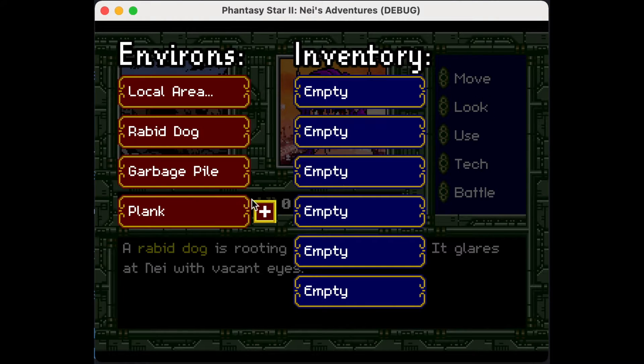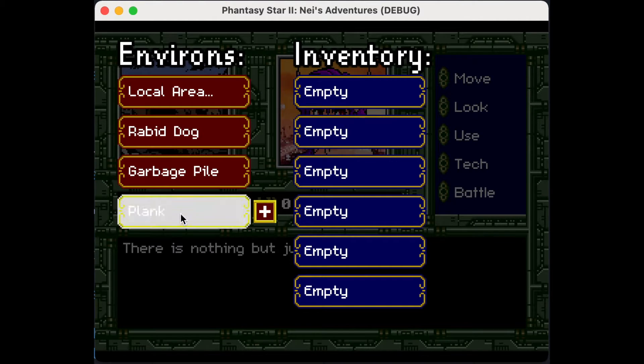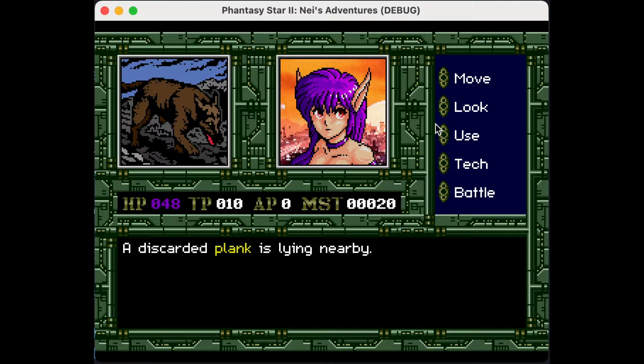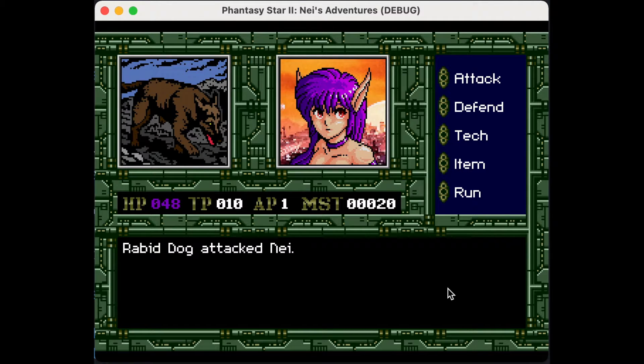Picking up the plank automatically triggers the battle. So you can actually exit and come back without touching the plank and you'll be fine. Once you click on that plus sign, boom — he attacks you.